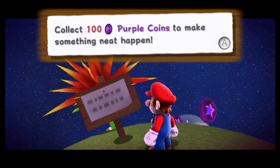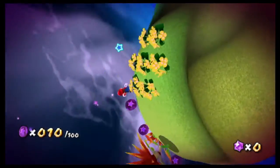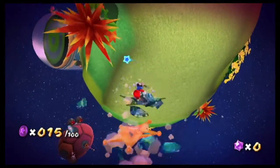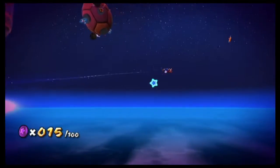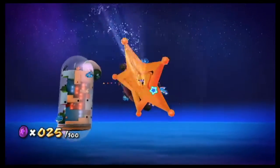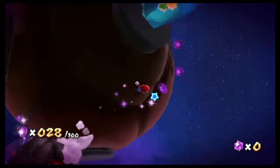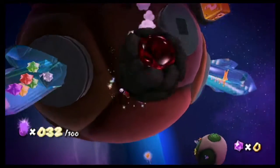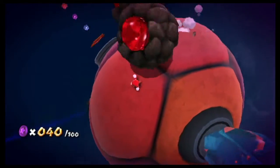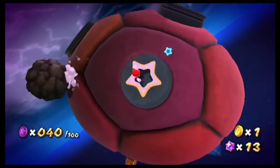Collect a hundred purple coins to make something neat happen. Now some of these comets, it's either they're going to let you collect all 100 coins with no problem at all, or there's going to be a challenge. You have to collect all of them depending on how long you have left. Like, for example, the Dreadnought Galaxy - you can't go back for anything you missed. If you miss one out of the 100, you'll fail and you'll have to restart all over.